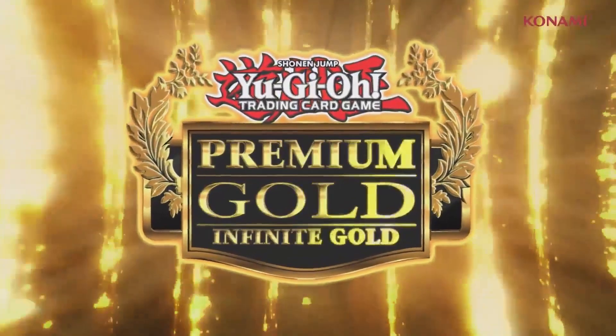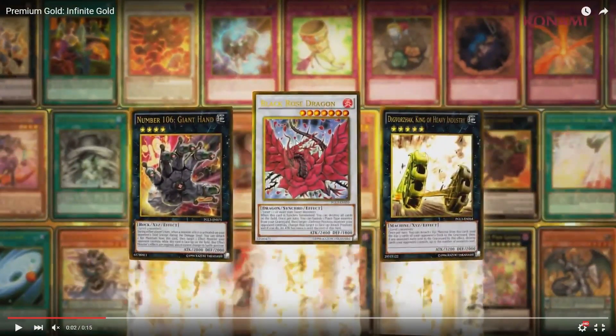First off, obviously we knew we were going to get the prize cards — the Giant Hand and the King of the Heavy Industry. We got Black Rose, but if you look in the background, there's a synchro up here where the mouse is that I've never seen before. We got Storm Force — this is a new card right here. We got Pleiades, Mistake or Arrest, I'm pretty sure. We got Galaxy Cyclone.